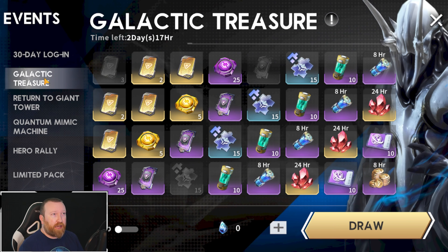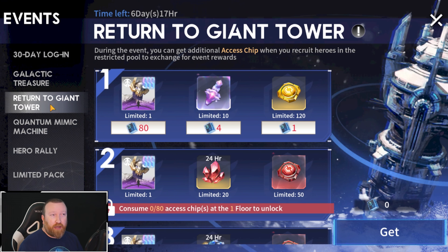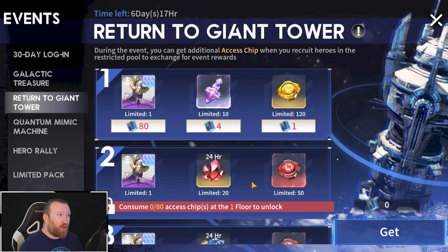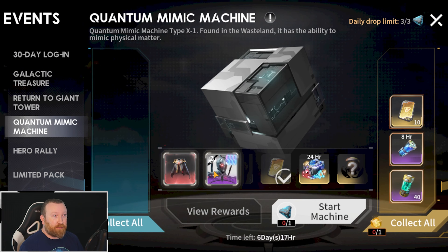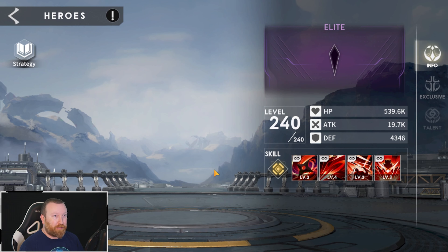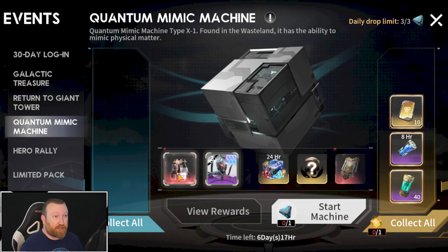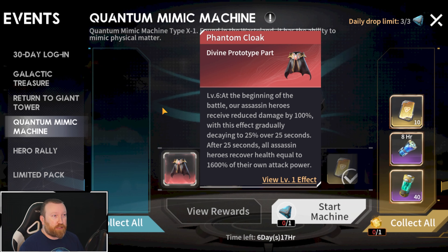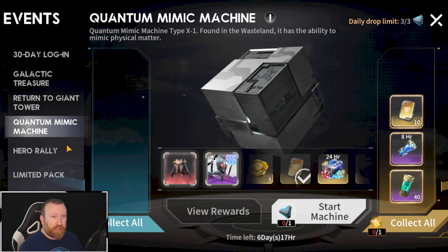If we jump over to here, we'll notice we have the end of the Galactic Treasure coming up pretty soon, but we do have the return of Giant Tower and Wamingun is the main target. He is an amazing tank — personally my favorite tank. Sadly, Pandemonium is kind of the must-use hero while he's a very good one to bring along. We have the Phantom Mimic; Dominant Copy is absolutely amazing — still one of the best damage dealers in the game, top two or three for sure. Phantom Cloak is pretty solid too, reducing the damage received if you can get lucky.